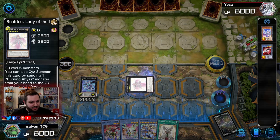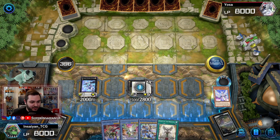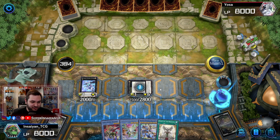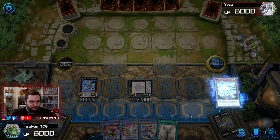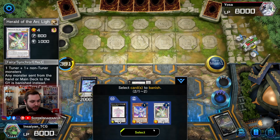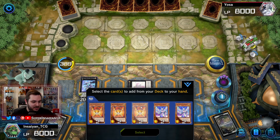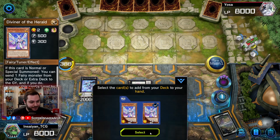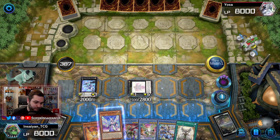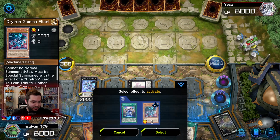We'll activate Beatrice — we're going to get rid of the Diviner first and send a copy of EVA. This will just kind of load us up on negates. We can banish the Herald, or both Heralds, the Diviner and the Arclight, to add Orange Light and another Diviner to our hand. Next, we're going to go ahead and use our Gamma to get rid of the Natasha — I don't want to get rid of the Perfection yet just in case he has something like DD Crow or some other card that can banish it.